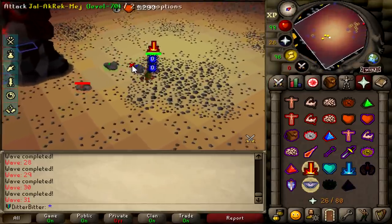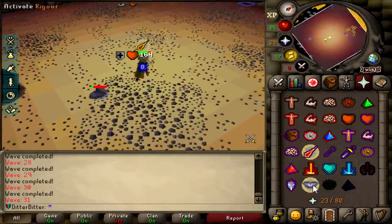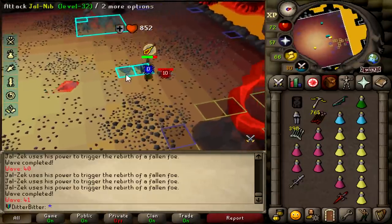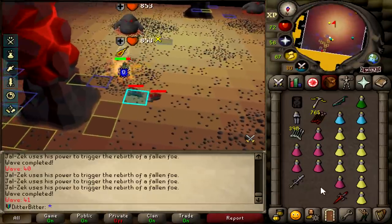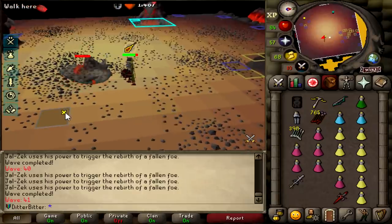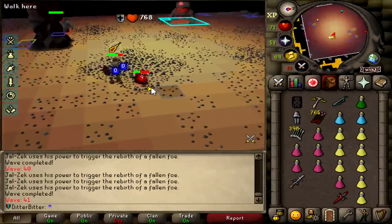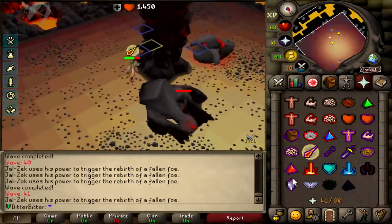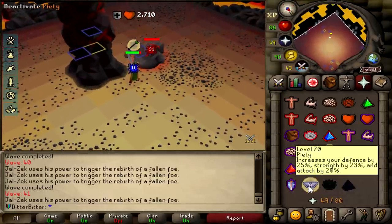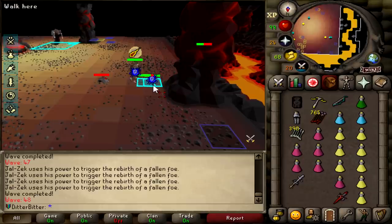We pretty much face tanked everything, praying mage even though nothing is maging us - getting hit by rangers, melees, and blob range attacks - and it works. All I do is SGS my health back. Wave 41: a mager and two blobs. Starting at 72 HP - supposedly this is a hard wave where you have to flick between the mager and the blobs, but I use my 403 range defense with the albi shield, pray mage, and just whip everything down.